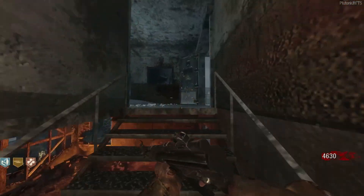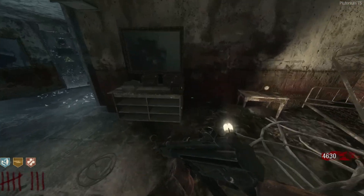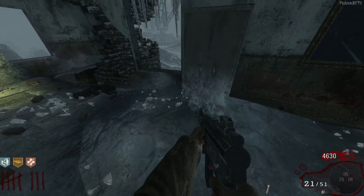After the dialogue you need to find a fuse that's upstairs and it has three locations. First location is on the table next to PHD Flopper. Second location is on the opposite side of this table behind the books. Third location is next to this large cabinet on the floor.